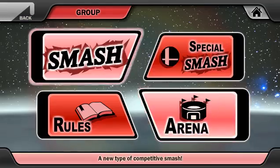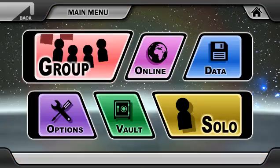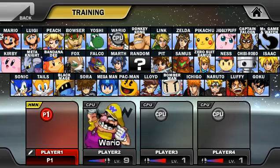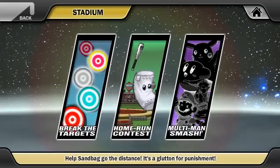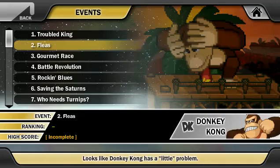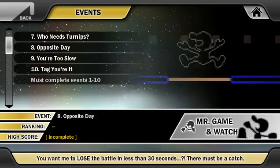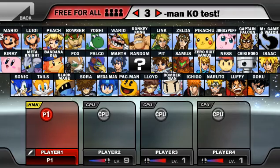Arena I'm guessing is competitive, or maybe online — I'll have to test that out. They better improve that because the online was trash. Stadium — okay, finally they got Multi-Man Smash, Home Run Contest, and Break the Targets. They got so many new events — I'm just going to have to do a whole playthrough. They don't even have all of them yet. And apparently Sandbag is in here — do I have to unlock them?